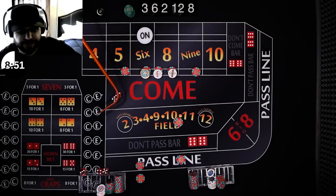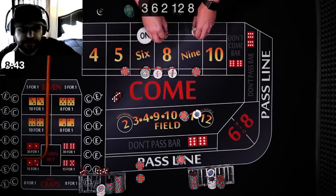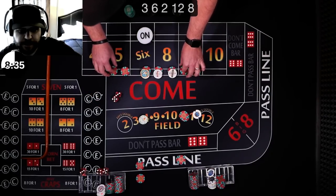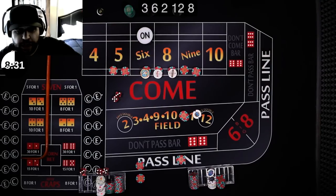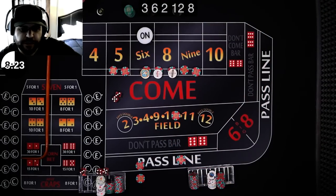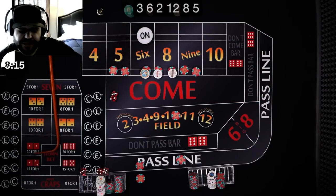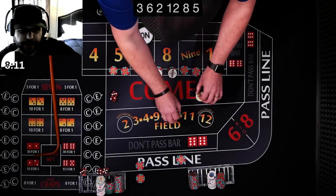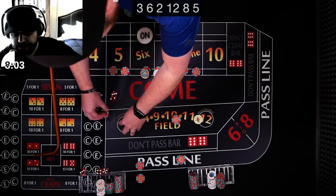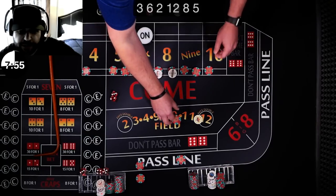I'm going to cover the five and nine. What would you like to do? I'm going to rack 11, put 10 back in the field. Here we go — five, no field five. Down comes the field. You've got three units up here — pays 21. I've got one unit, it's going to pay me seven. I'm going to drop three and get the four and ten placed. Rack 11, ten in the field.